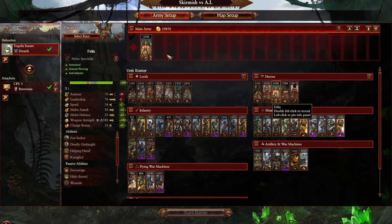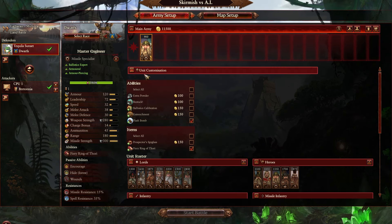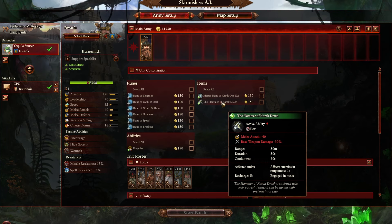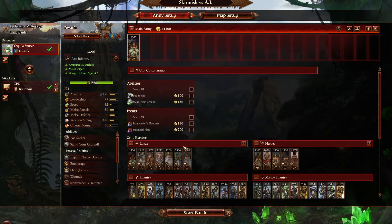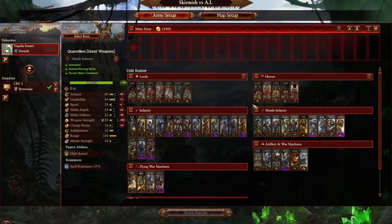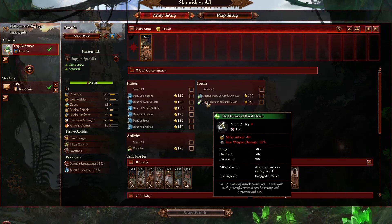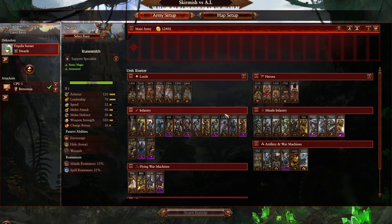Otherwise I think most of these guys are fine. Maybe the Master Engineer could use a cost reduction — because if people try to take him through Fiery Ring Authority with the flash bomb, it gets a bit expensive, which is why you don't see him super often. Runesmiths are a bit expensive too, though sometimes you see them especially in matchups like against Grand Cathay because of Seitan the Watcher — sometimes people just take a bare bones Dwarf lord because he's cheaper, then maybe a Runesmith and a Thane. Reducing the cost by like 50 could mean something.